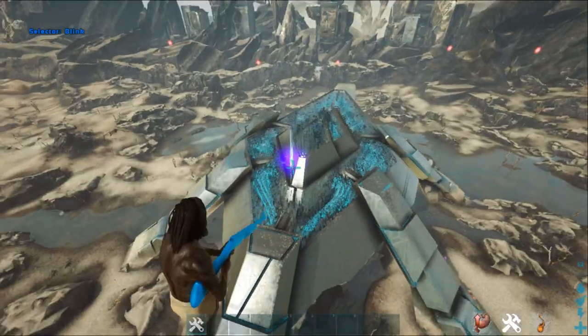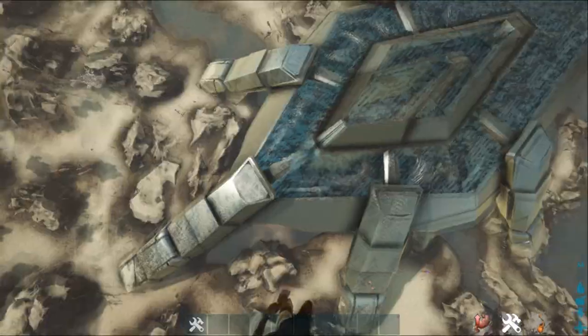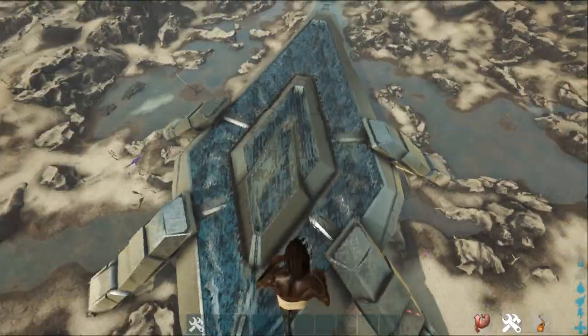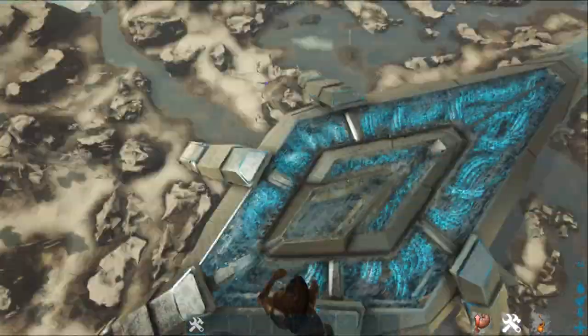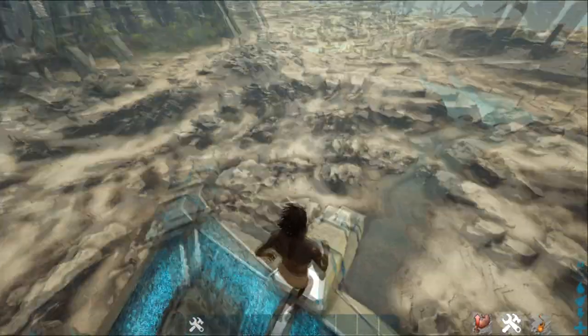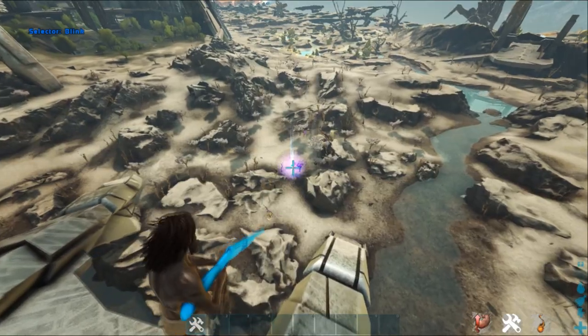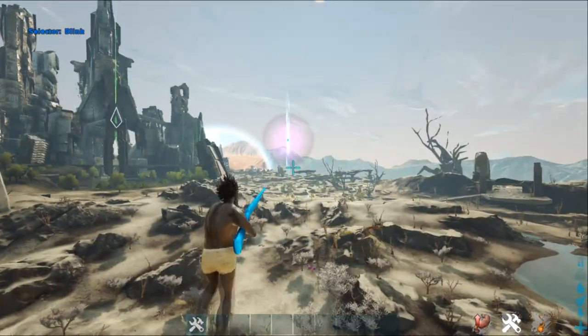You guys can even see a Quetzal right down there. Look — it's like a glowing specimen implant, it's kind of weird. The cool thing about this little glowing specimen implant is that this bad boy breeds Quetzals — not literally, but yes, this is where one of the Quetzal spawns are.